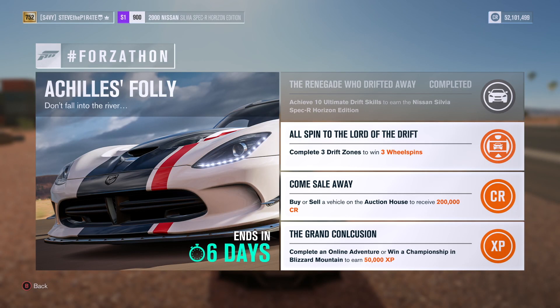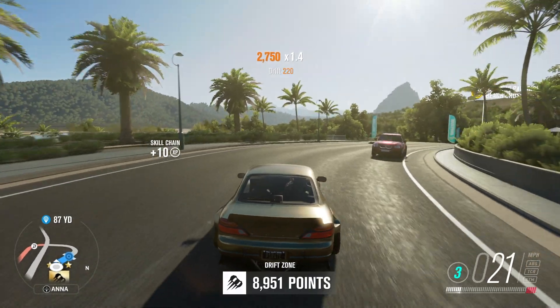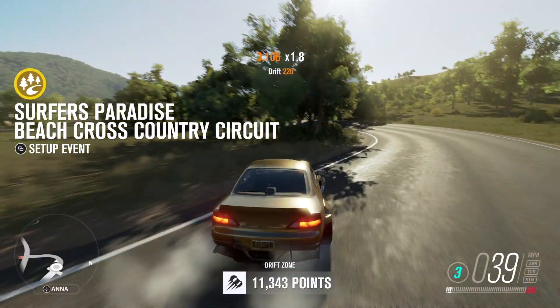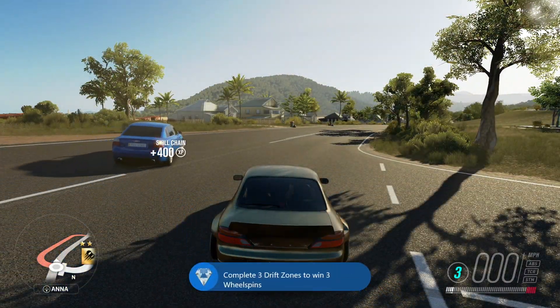Next we have Alt Spin To The Lord Of The Drift. Complete three drift zones to win three wheel spins. Head on over to your map and use the filter option to select drift zones. This will show all the available drift zones you have unlocked, and one of the easiest to do for this challenge is Silver Sands Drift Zone. With it saying complete, you don't need to get three stars — just a minimum of one star to register that activity on the drift zone. Do this three times to bag yourself three wheel spins.